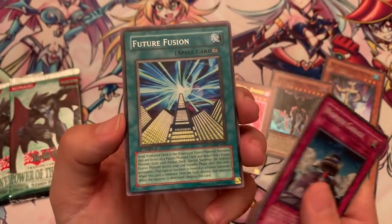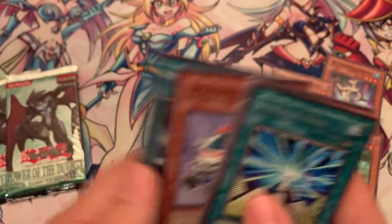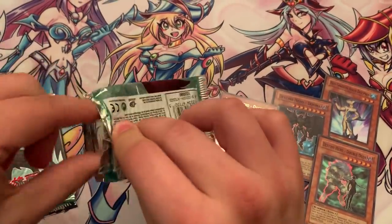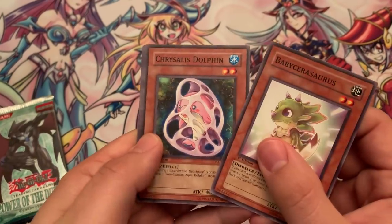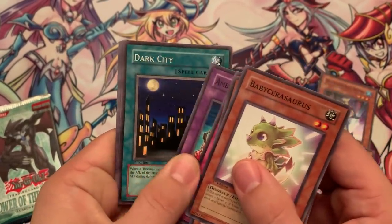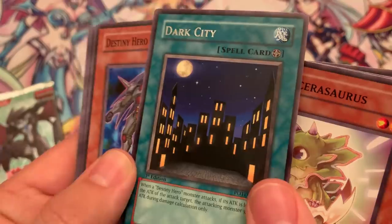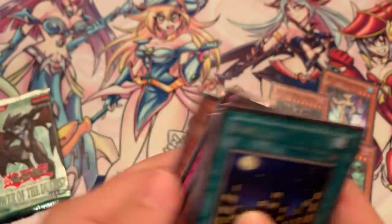Future Fusion, Alien Skull, Rallus the Starbird, Common Soul. Two more booster packs — can we get an ultra rare, can we get another Ultimate? Baby Sarasaurus, Chrysalis Dolphin, Paths of Destiny, Ambulance Roid, Dark City — that is a rare. Dark City pumps up the Destiny Heroes. Destiny Hero, Alien Hunter, Brainwashing Beam, Black Stego. This is it — the last pack. Not Power of Destiny — Power of the Duelists.